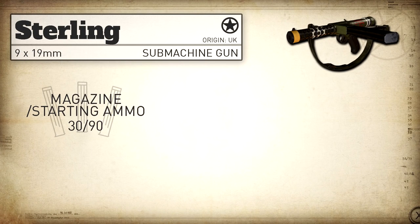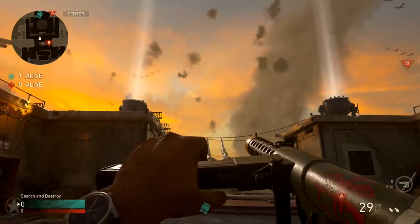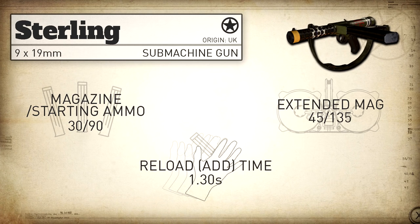As for magazine capacity, we have a pretty standard 30 rounds with 90 in reserve. With Extended Mags, that bumps up to 45 rounds with 135 in reserve. Our Reload Add Time is 1.3 seconds, which is very good — pretty much right in line with most of the other SMGs in the game, and you do reload this gun quite fast.